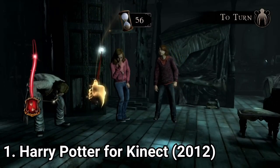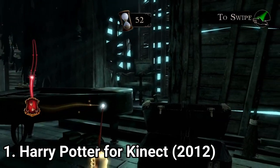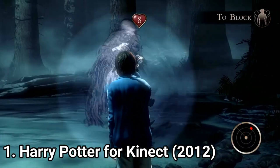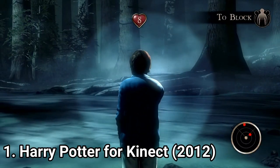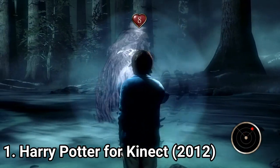For example, in the 3rd year, you don't fly with Buckbeak. And with the story of the books told with lots of skips, the game loses its charm. Sure, the graphics look good, except for Harry's character models from the last part, but graphics alone don't make a game.